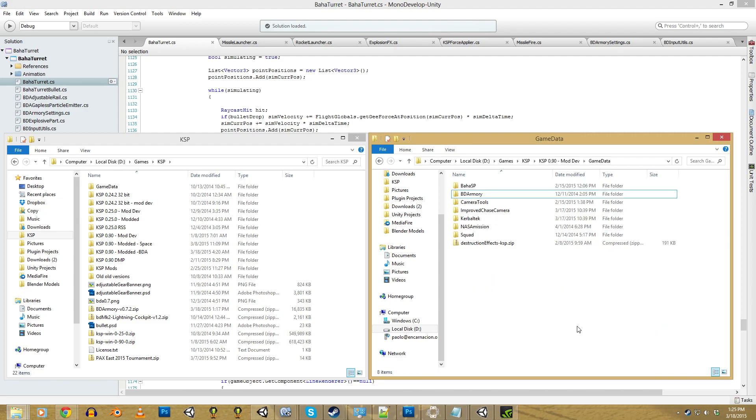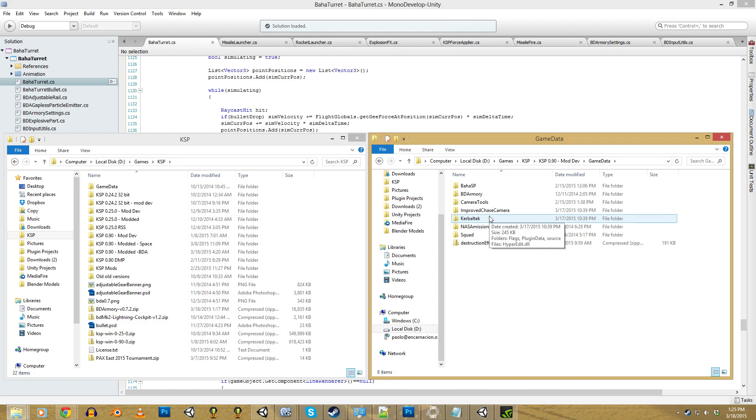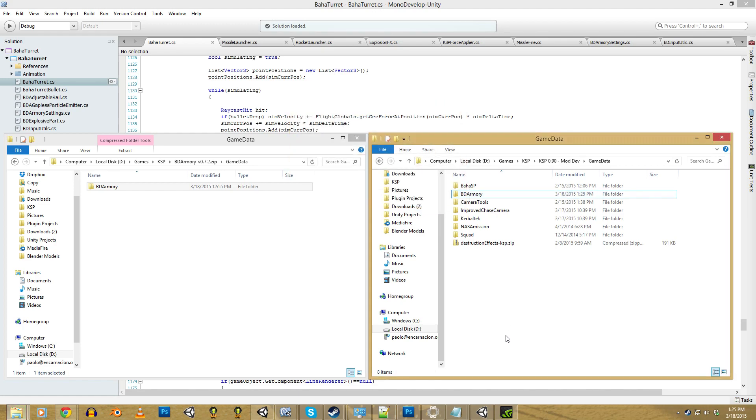Now let's start with installation. A lot of the problems people are having with missing models, textures, or features come from installing it incorrectly. First go to your KSP folder and open the game data folder. If you already have an old version of BDArmy installed, just delete it. Then open the zip that you downloaded from Kerbal Stuff, open the game data folder and drag the BDArmy folder into the KSP game data folder. Now that's it — let's jump into the game and talk about how it works.